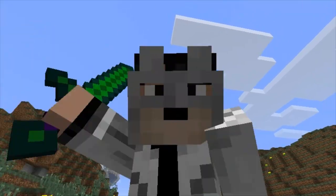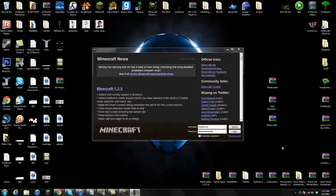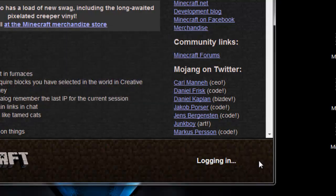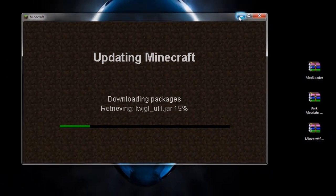If you guys are interested in this mod and want to know how to install it, let's go ahead and see — it's actually really easy. The first thing you want to do before installing this mod is go to Options and Force Update your game. The reason I'm doing this is because I have mods currently installed. I always recommend backing them up because you're never too sure if this mod is compatible with your existing mods. If it's not compatible, you will get a black screen. So go to Options, Force Update, and login to download a brand new Minecraft.jar which we're going to mod.